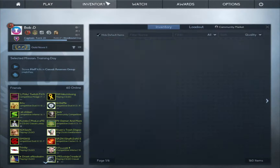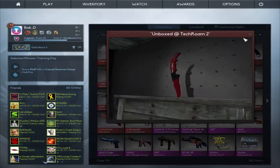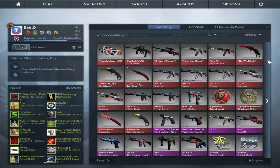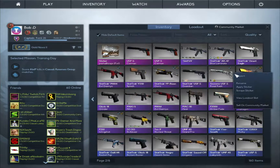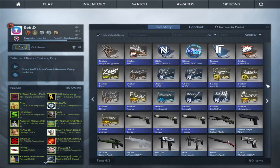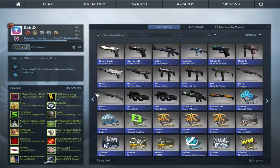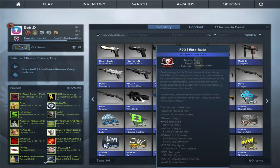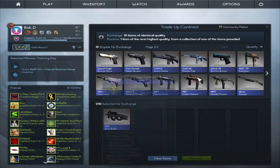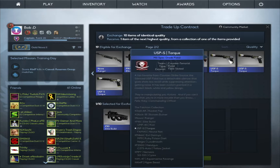Hey guys, TechRoom here, and today I feel like doing some trade-up contracts. I don't really like doing the risky ones because you actually lose loads of profit from those. I prefer the blue trade-up contracts, or maybe the industrial ones, but I think I prefer the blue ones more. Let's do a trade-up contract just for the sake of it — we wouldn't lose too much profit.